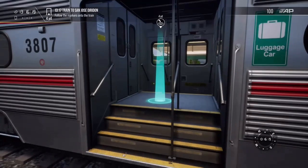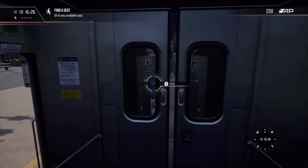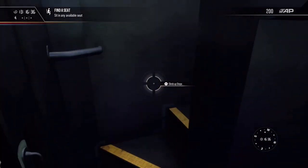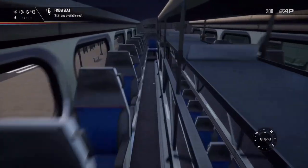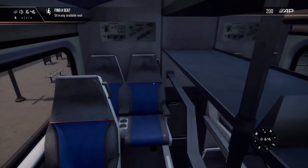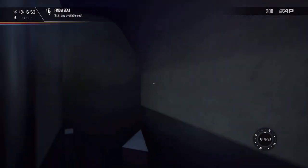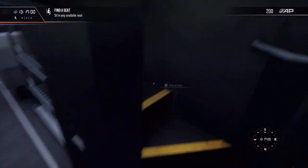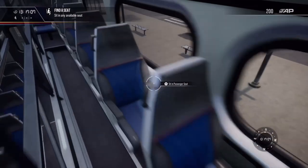Look at how inaccessible these things are — you have to go upstairs. This looks very cramped. Look at these stairs, oh lord! Whoever made these gallery cars was definitely on something. Who in the world thought this was a good idea? Let's sit here.